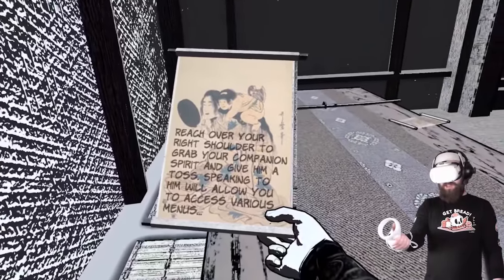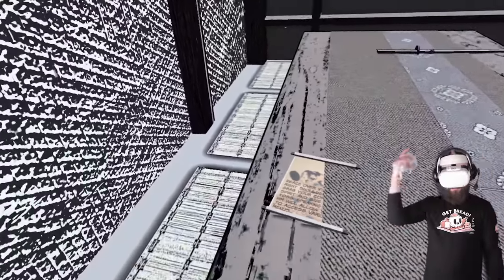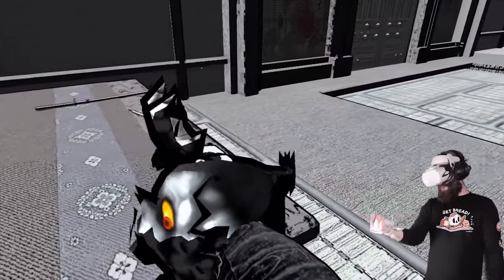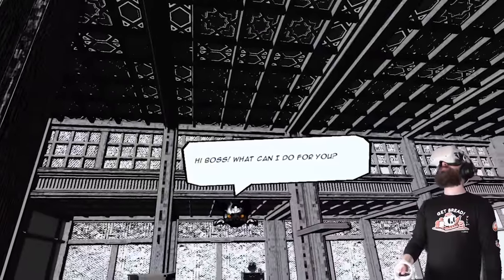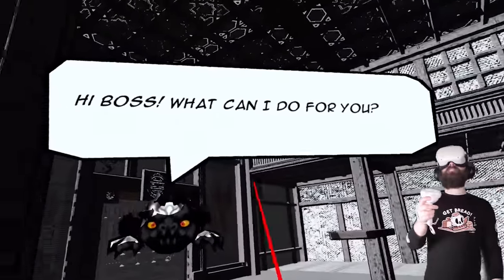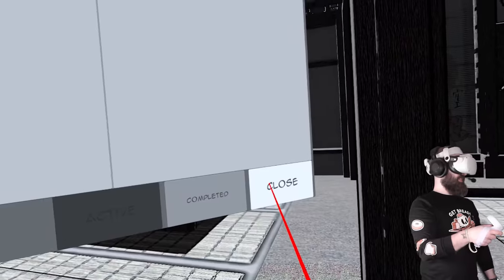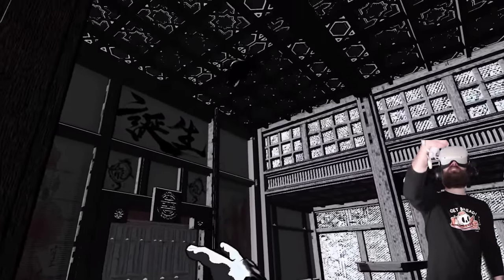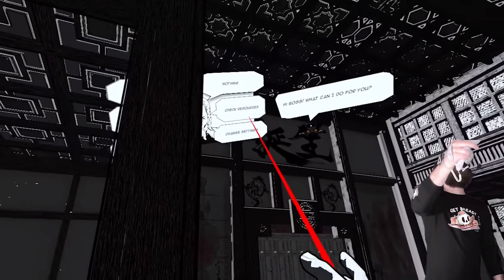Reach over your right shoulder to grab your companion spirit and give him a toss. Speaking to him will allow you to access various menus. What are you? I don't even know what you are. Hi boss, what can I do for you? Oh my lord — check quests: find the seven hint scrolls. You're the menu system! That's actually quite amazing.